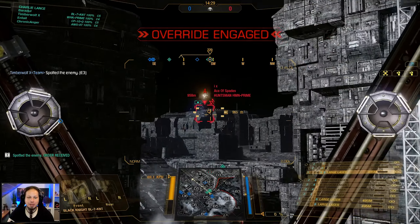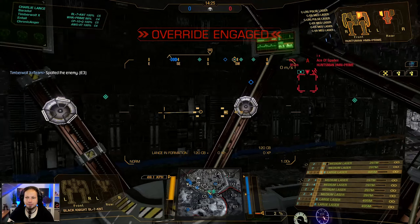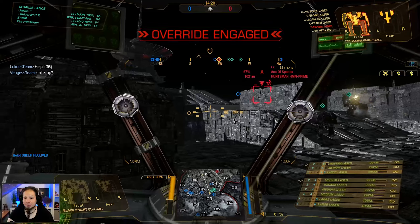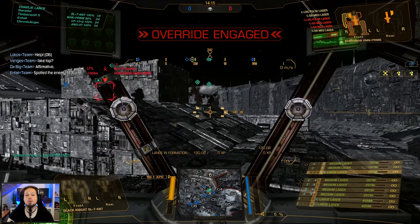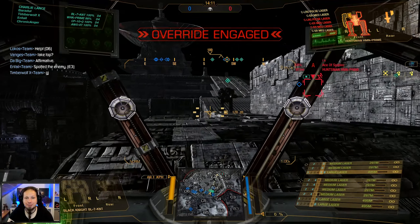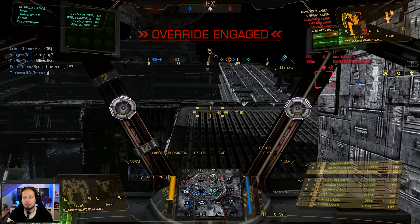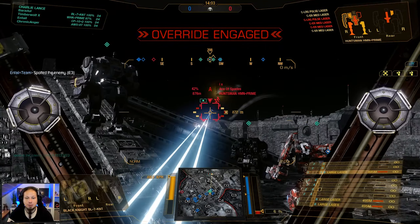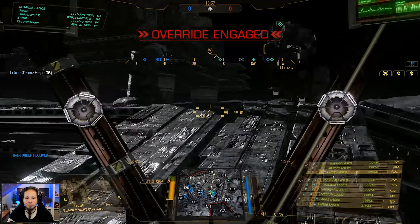All right, first game of the day. We are playing HPG Manifold and there's a huntsman on top — a little sniper, but that guy is getting lit up already, so that's pretty cool. We have our assault mechs very close, which means I should probably stick with them and see what I can do to amplify their damage. We have a good amount of damage we can throw around. About 500 meters on the large lasers and about 300 meters on the mediums, so we can actually help — the huntsman is completely out of the game now.